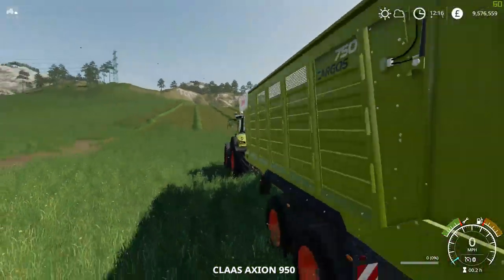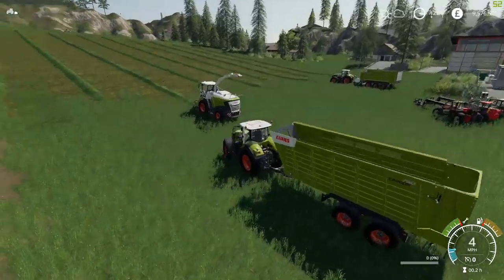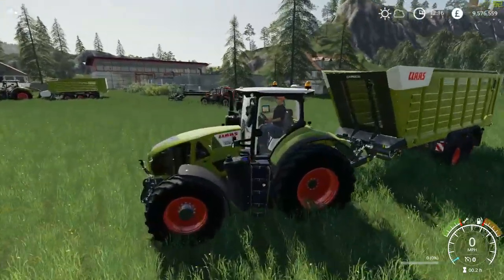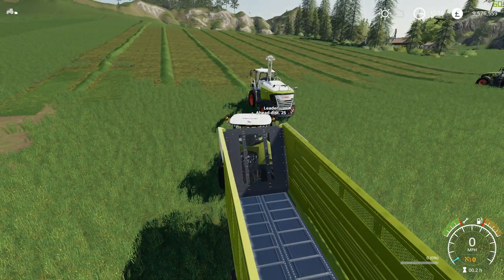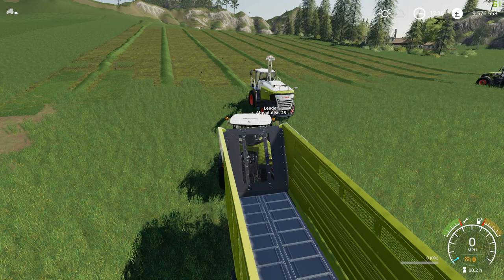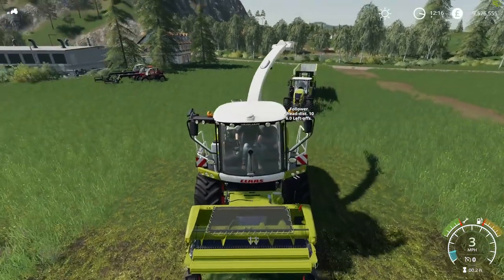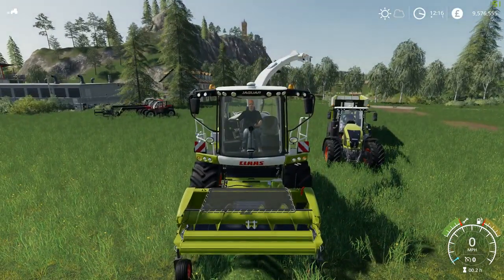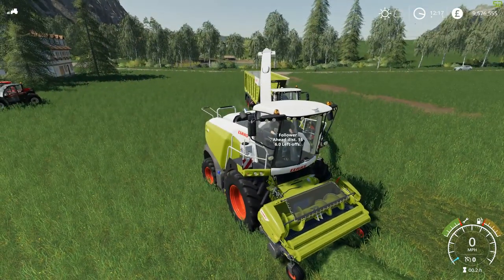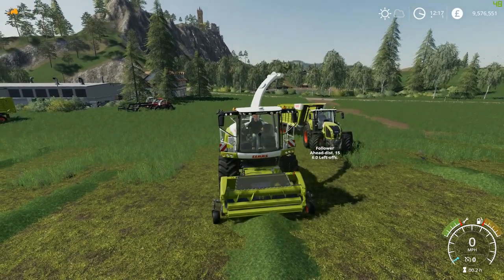We actually have a Jaguar 930 ready to go up and do some work. We're going to cover the trailer in the third video — this is the Class Cargos 750, the smallest of the two, hooked up to an Arion 950. We're going to use the Follow Me mod to do this showcase — we'll try to get the follower to push up next to us. I'll show you all the attachments for the forage harvesters in a second.